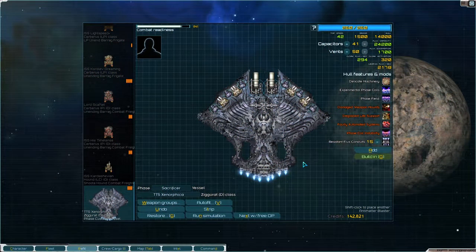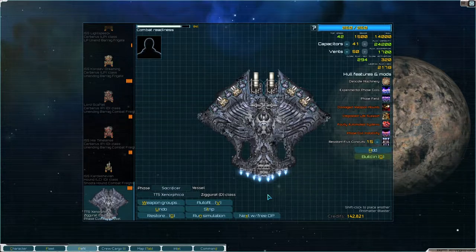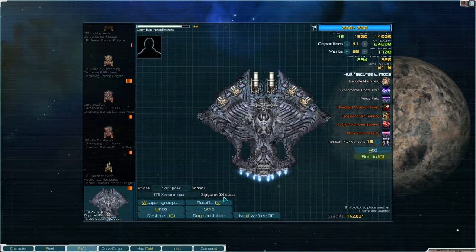Hello everyone, my name is Finn Murray and this is Starsector version 0.95a. This is the TTS Xenomorphica, also known as the Ziggurat.